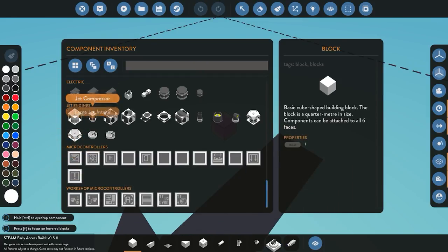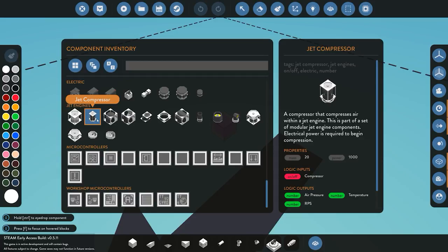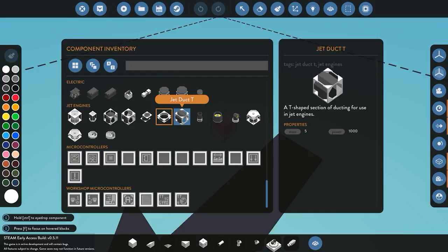The first component is the combustion chamber - pretty straightforward, it combusts the fuel, mixes it together, and that's it. We then move on to the compressor, which takes the air, compresses it, and sends it through the system. We also have a couple of different ducts that you can use to extend the engine or split it off - you can get quite creative with these ducts in any orientation you want.